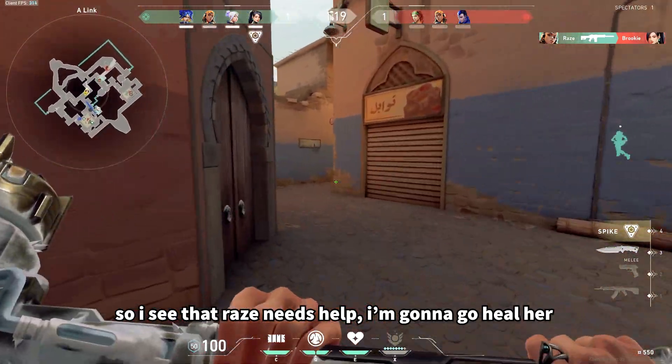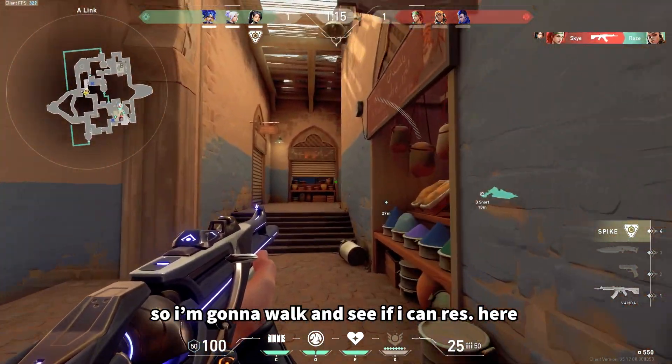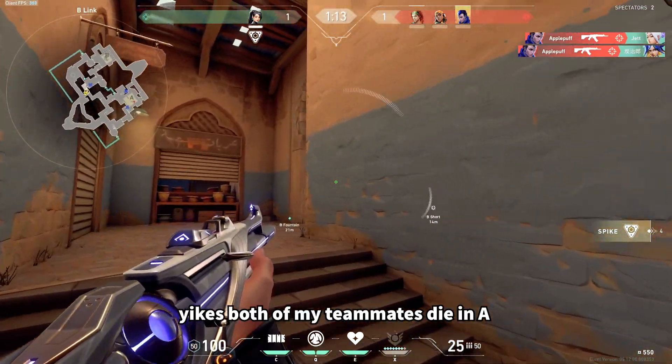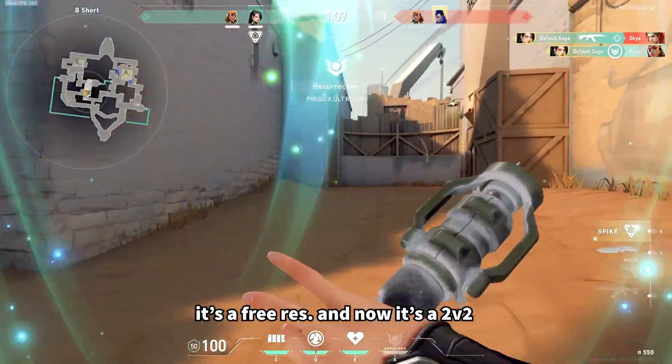I do see that Raze needs help, so I'm going to go ahead and heal her. Sky gets her from long, so I'm going to go ahead and walk. See if I can get this res. Yikes, both of my guys die in A. Thankfully Sky doesn't walk, so it's a free res.